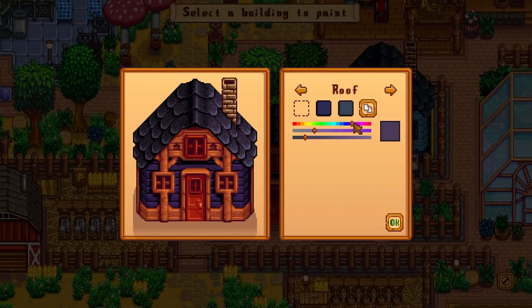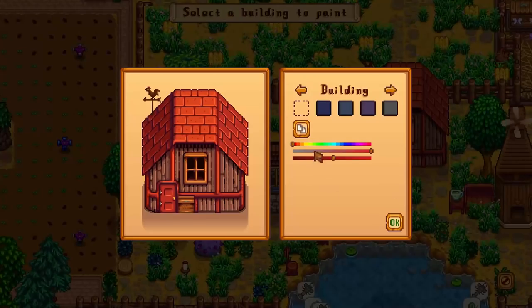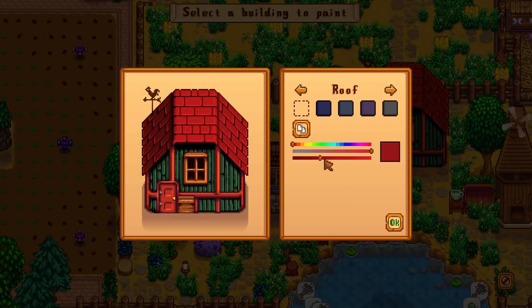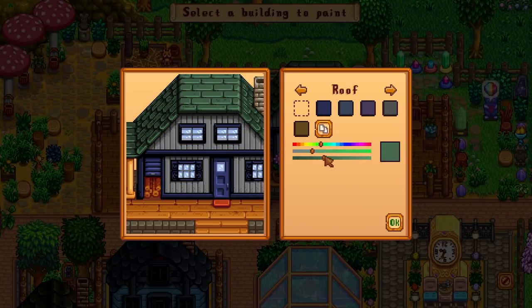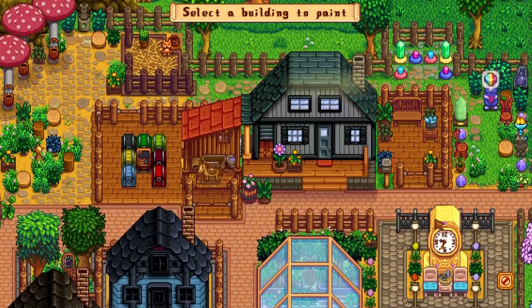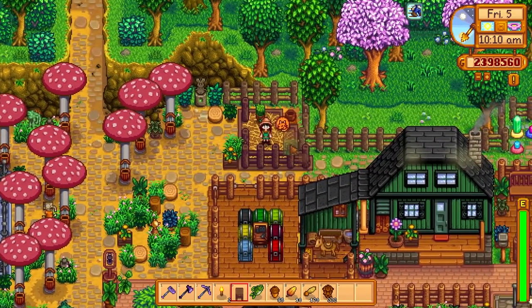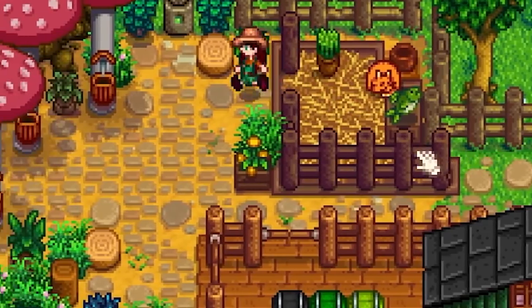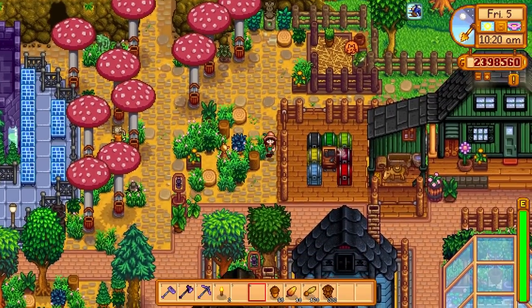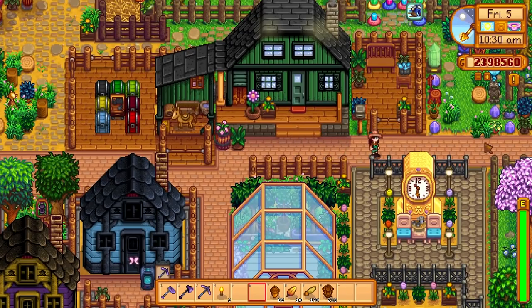The very last thing I need to do is color all of the farm buildings. Usually my aesthetic is very dark purple and black, and I really like that, but this is my bright and cheery farm. And last touch - gotta give the cat a nice little treat. I think that should be pretty good for what I want.